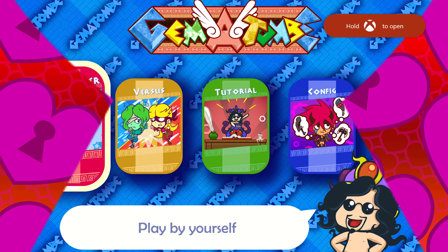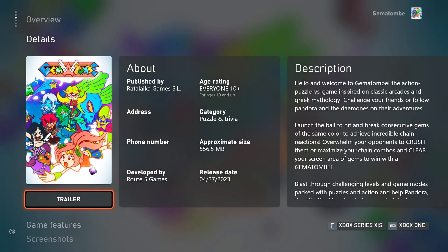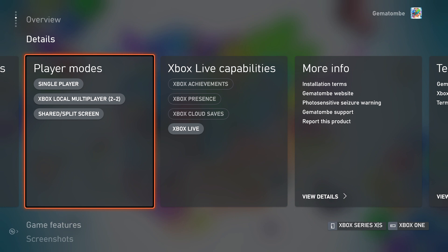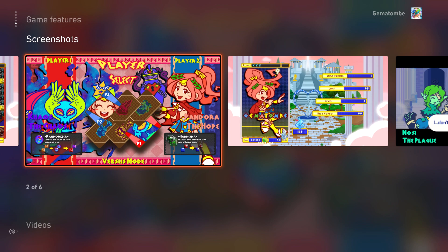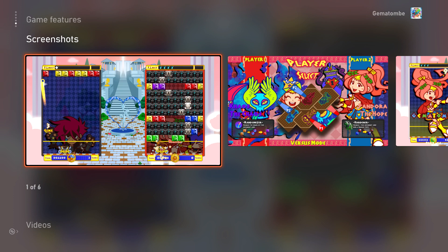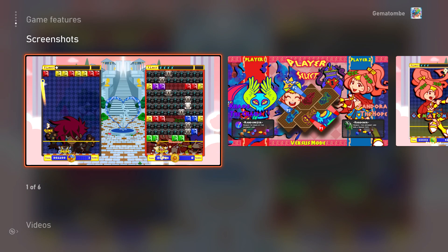I think it's an okay game. I don't know if it has online multiplayer — checking the Xbox store, it's just local. I think this is a game that could be better with online multiplayer, and maybe more competitiveness through leaderboards. But at $15, I think it's a little steep for what it is. If you like brick-breaker one-on-one style games and you have somebody in your household to play with, maybe Gematombe is for you. Let me know what you think down below. I hope you enjoyed the video — we'll catch you next time.